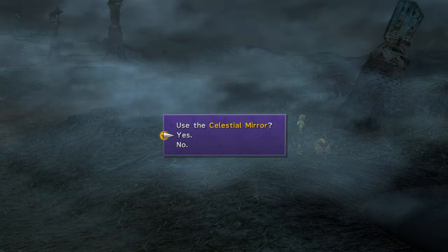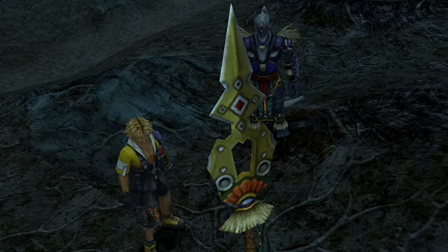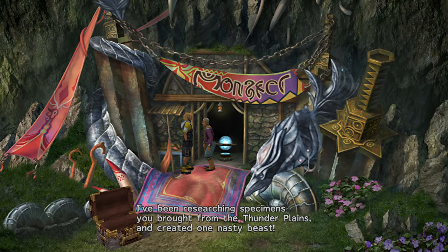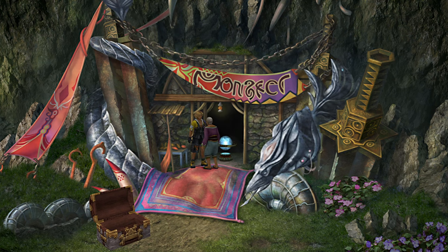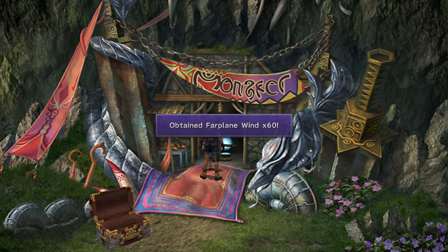In the Thunder Planes, grab Kamari's Celestial Weapon, Spirit Lance. Go back to the Arena and claim your prizes. The Chocobo Wings and 3 Star will customize Auto Haste and 1 MP cost.